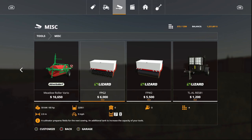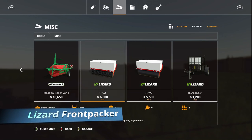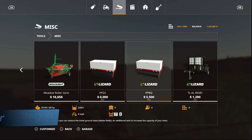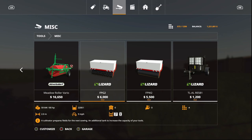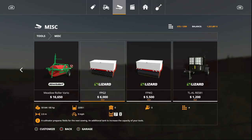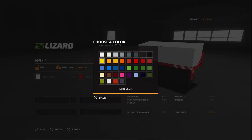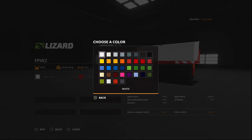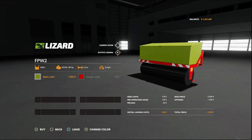The Lizard Front Packer includes two models. One is $6,000 and the other is $5,500. Both are four slots, require 80 horsepower, and hold 2,200 capacity. These are cultivators — the FPW2 actually deletes fields, which is pretty cool. Options allow you to change the color to any color you want, and both models share the same configuration.